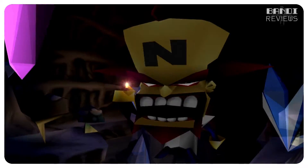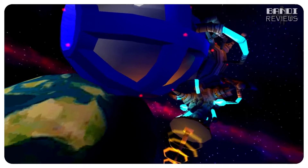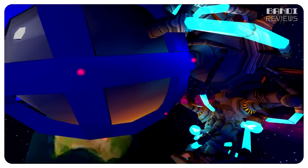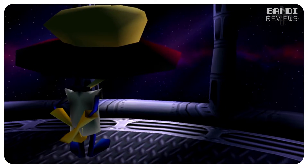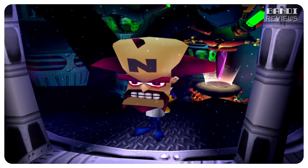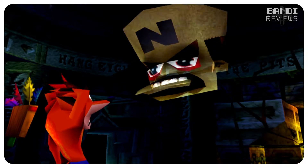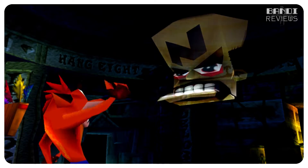So the story goes that Dr. Neo Cortex discovered a cave filled with glowing pink crystals of energy. Cortex planned to use this energy to fuel up a machine so it could harness the power of a solar flux. But Cortex needed more crystals to be able to do this, so who does he turn to? Why, his old enemy Crash Bandicoot no less. Well, well, well — if it isn't Crash Bandicoot.